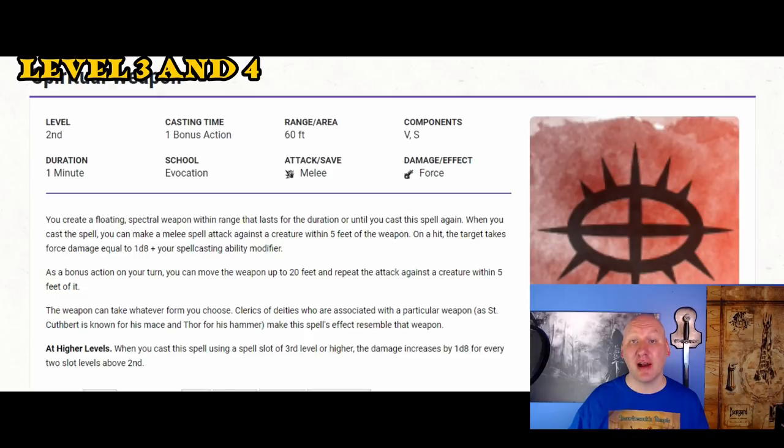Spiritual Weapon really pushes the cleric into becoming a premier offensive class. We've already got good armor class and defense, and Spiritual Weapon gives us great offense. Because it's a bonus action, on round one you cast Spiritual Weapon and get two attacks right away. It uses your bonus action every round, but we're probably not using our bonus action for anything else except perhaps Healing Word. So at level three, I actually recommend switching off Healing Word for regular Cure Wounds — especially if your Spiritual Weapon is better at attacking than your action, making Cure Wounds a potentially superior choice.